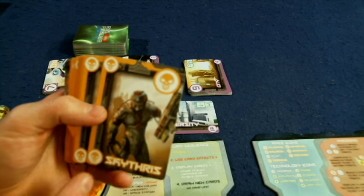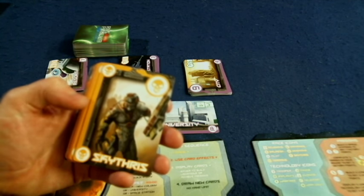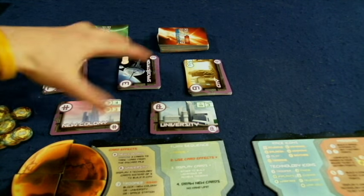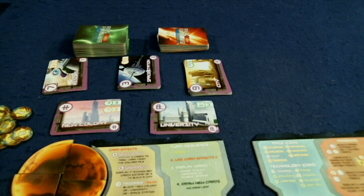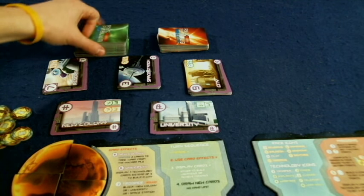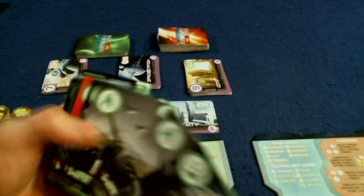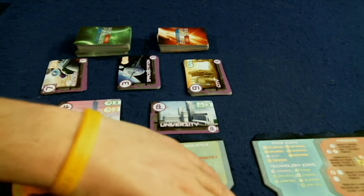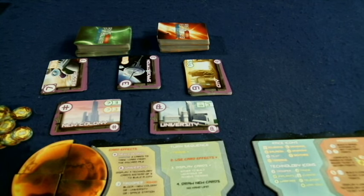The race cards have different symbols and different names on them. The names are important for trading, and the symbols are important for collecting various sets. You're trying to collect sets of these cards to build buildings, which give you victory points and potentially special abilities. We also have tech cards — the green cards — which similarly have names for trading and set collection aspects. There are also some take-that cards mixed in: the trooper and the pilot, which act as wild cards. The pilot in particular is great as a wild card.